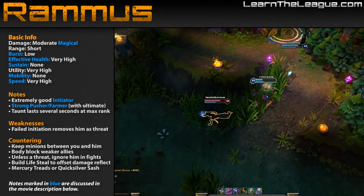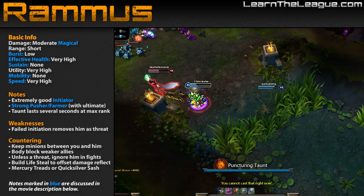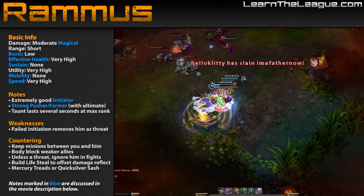Rammus relies on his ball form to initiate fights. Counter him by keeping minions between you and him and keeping blind spots warded. Body block weaker allies when possible.